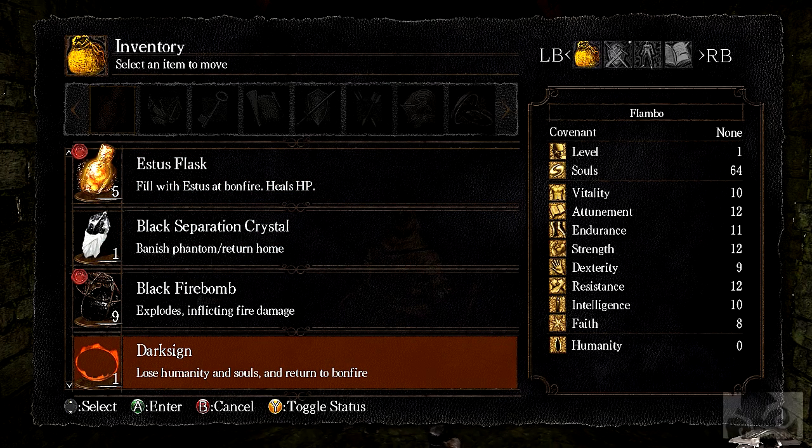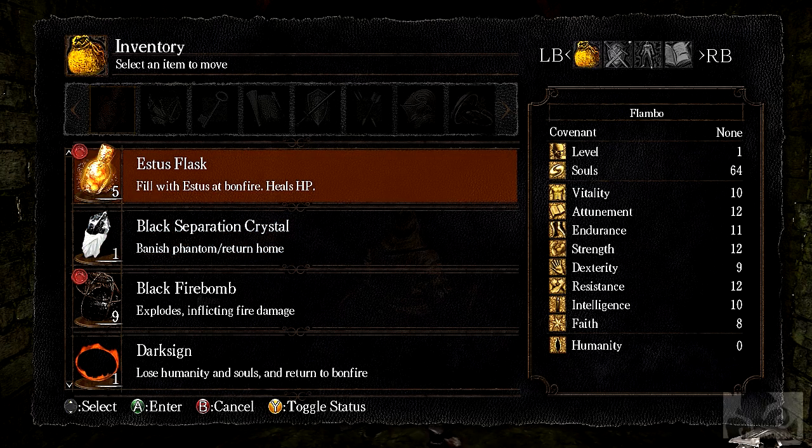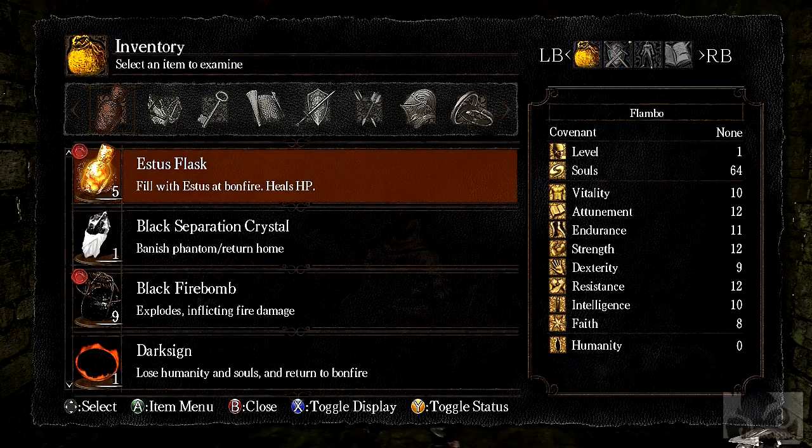Dark Sign - Loose Humanity and Souls, Return to Bonfire, which is like a quick escape. Banished Phantom - yeah there's a bunch of stuff. This game is really in-depth, so yeah. Might take a while to get used to all this, a lot of information all at once.